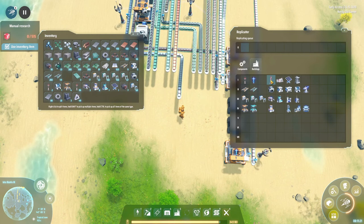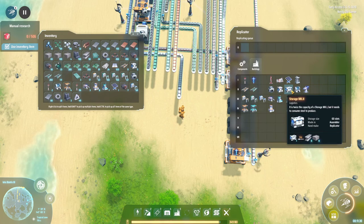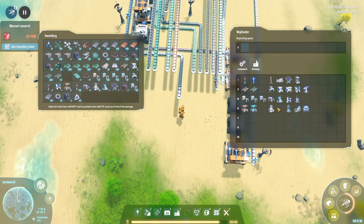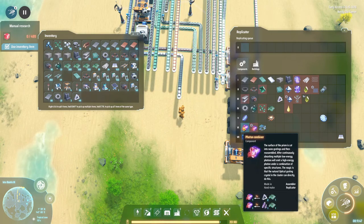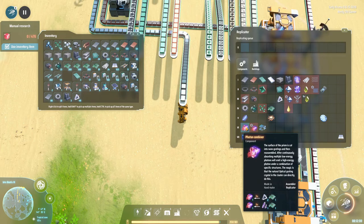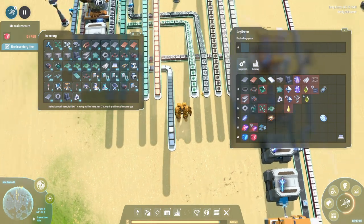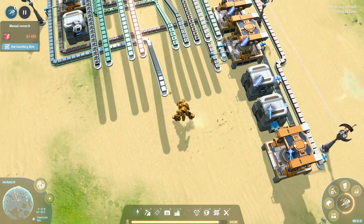All right, what's next? I think next is making some other new components, like these microcrystalline components. We have prisms down now. We have circuits down there so they could stay down. And then we can make photon combiners — let's do that.